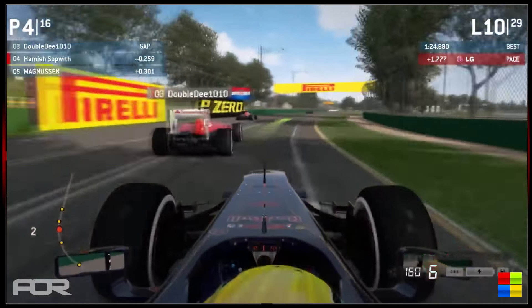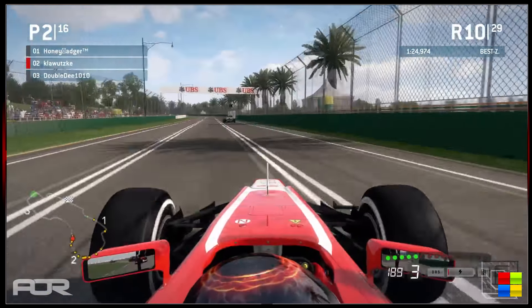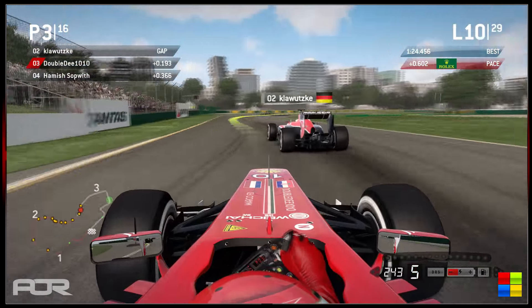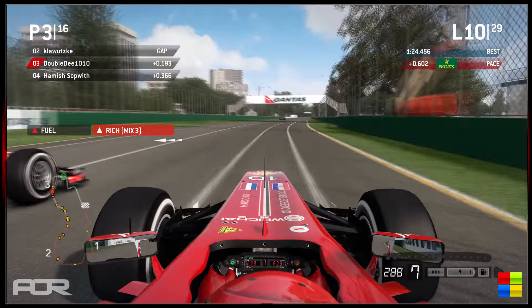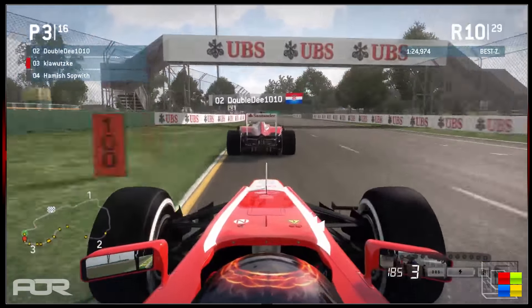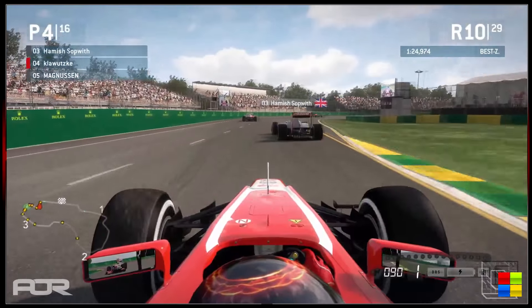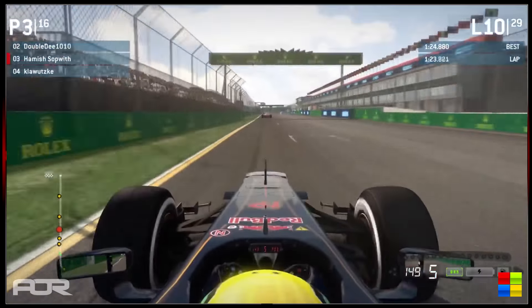That was incredible — three wide into turn 3, and Albert Park is not a very wide circuit. Hamish more or less scared himself off the circuit; he was on the extreme right inside with three wide. He was perhaps a bit excessive — quite a dirty drive in there. Albert Park in this game is known for being very prone to cutting and extending. Looks like Double D has managed to take Klawitski as well, but Hamish pushes wide and Klawitski goes straight out into the gravel. The gravel stays on your tires, slowing him for the next couple of corners — not great news for Klawitski, losing lots of positions.